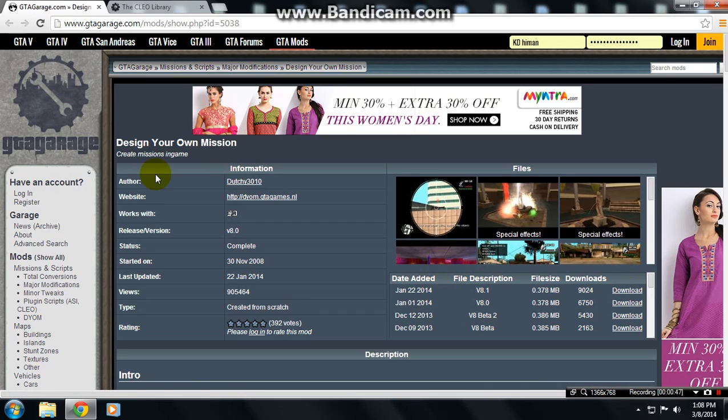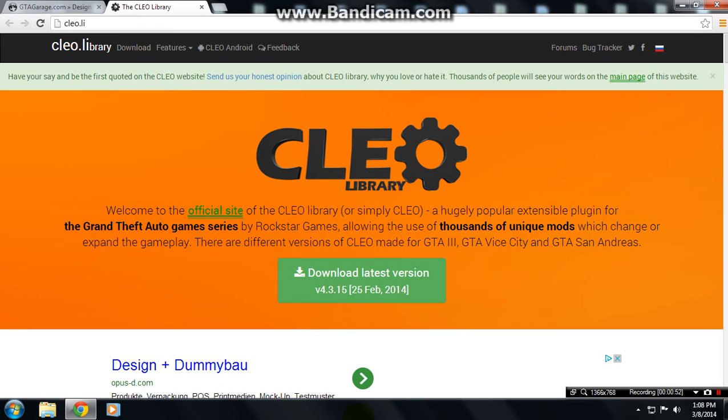After that, when you open the CLEO link, the CLEO library window will open. You have to download the latest version — CLEO version 4.3.15. This is the very latest. I'm not downloading either of these because I already have them. Now it's time for installation.